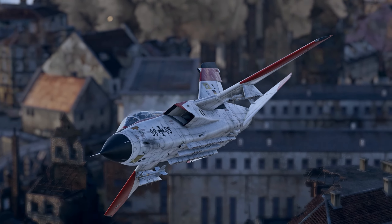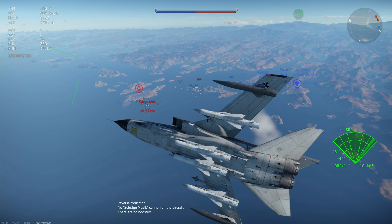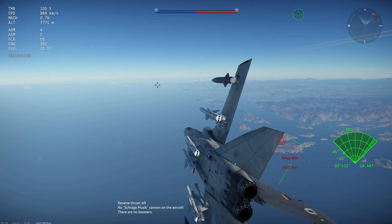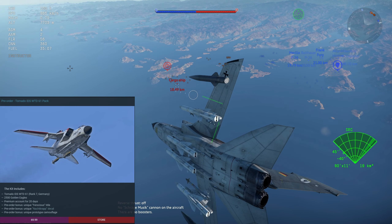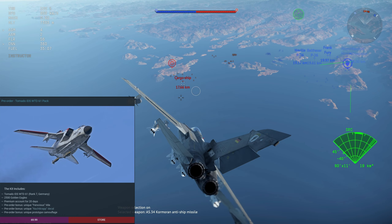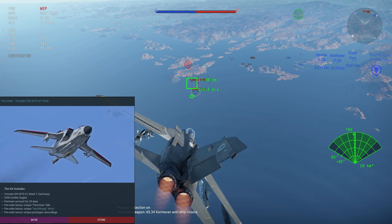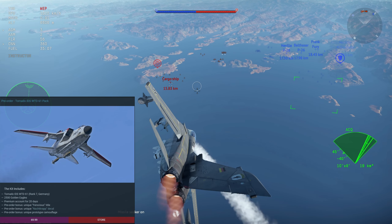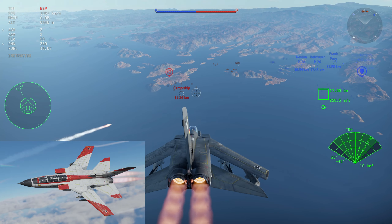We have the Tornado IDS WTD 61. This will be a rank 7 German strike aircraft that will of course be premium and will come with 2500 golden eagles and 20 days of premium time, and will unfortunately cost $69.99.